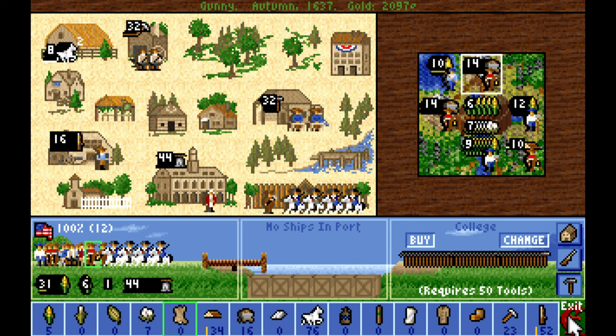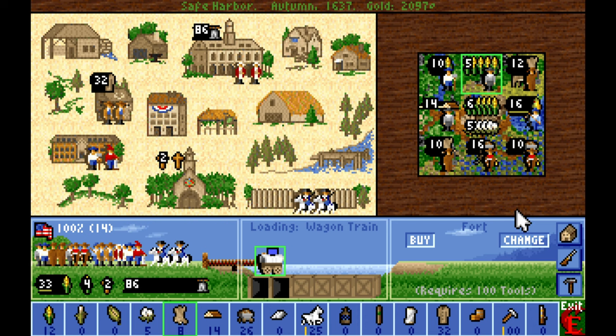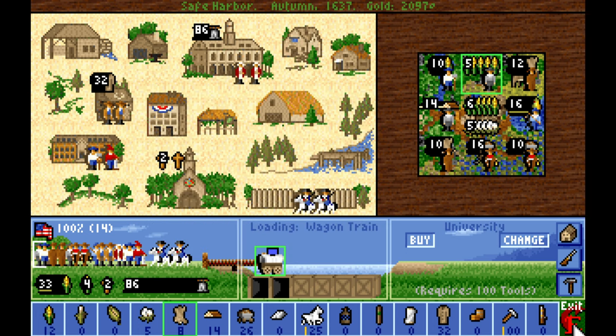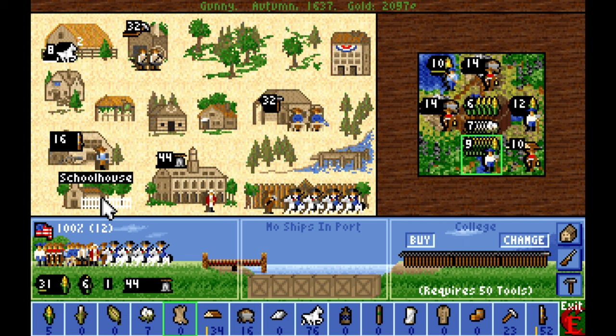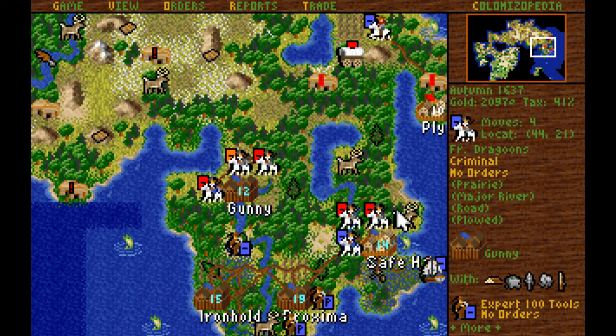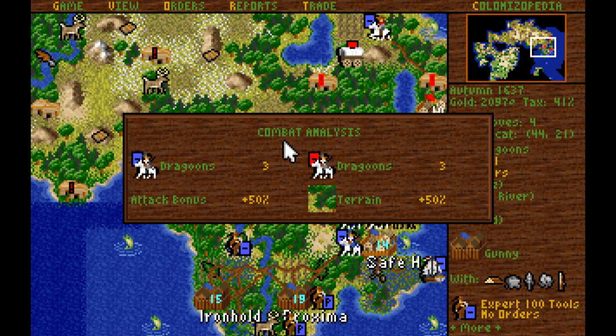For now we're going to sit tight and just keep destroying the people that come at us and build up a larger army. We built another artillery in Ironhold and will continue building artilleries there. What I really need is not a fort in Safe Harbor, but in fact a university — so we're going to start working on a university. All my education buildings are full except the one in Gunny. And now, Dragoon, prove yourself against that English Dragoon right there — we got a 50-50 shot. You pulled it off — you're no longer a petty criminal, you're now an indentured servant.